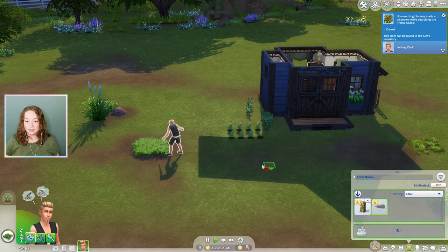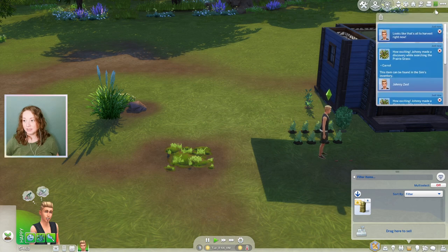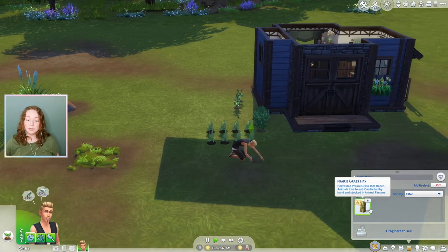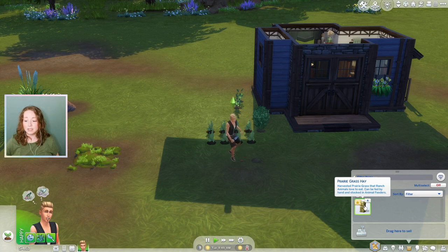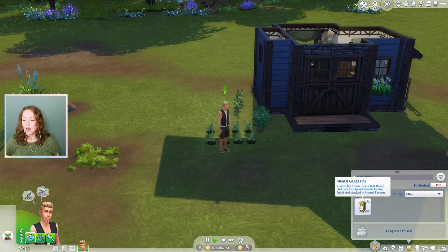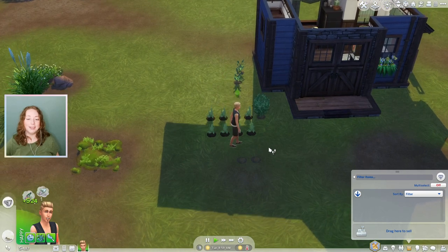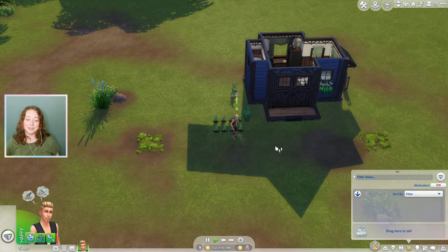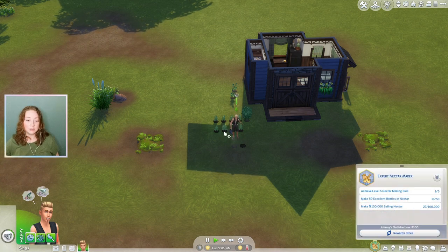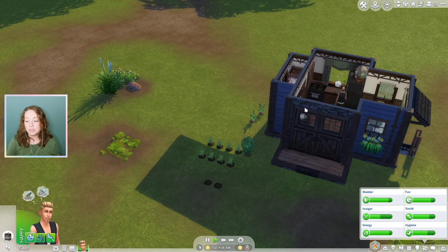We got another carrot — oh, this has been very successful. We did not get a third carrot, but that's okay. And then once again, we can definitely still not afford a horse, so I think I'm going to sell this. It's only worth 24 simoleons. We can't get a horse right now, so it's fine. Even Johnny knows — he's like, sell it, we cannot afford a horse. We can't even afford anything. But we may be getting closer to being able to afford a greenhouse. We have 487 simoleons now.